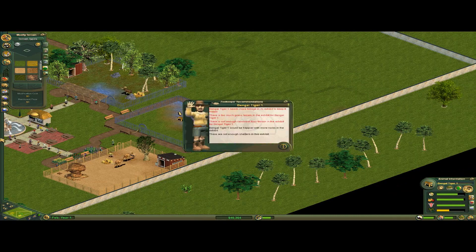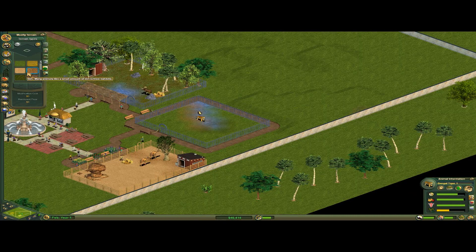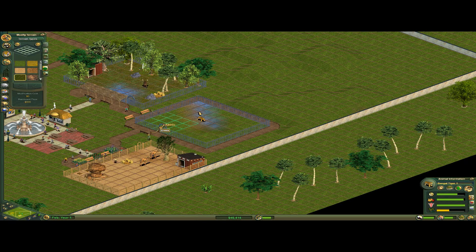Is there anything else you want? Too much grass? Just rainforest — fill the rest of the exhibit with that.